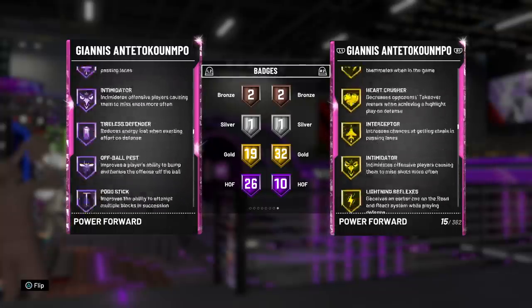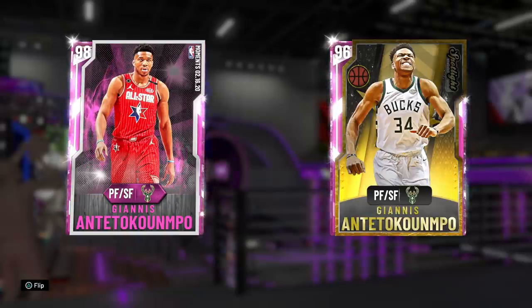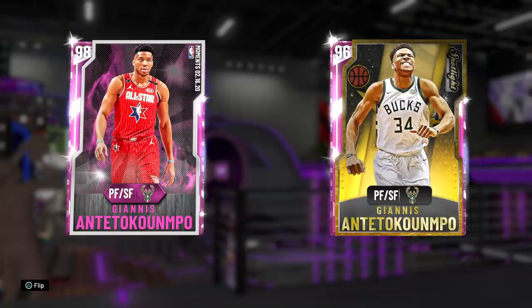The badges are really what takes this card over the top compared to the other one — having Hall of Fame floor general, dimer, and stuff really goes a long way. That's kind of why I already think Giannis is worth the upgrade. Obviously one is free versus one that's probably going to be like 400k MT, so it depends on where you're standing. But this Giannis is looking insane, and I'm ready to see what this man can do. Let's hop into a game and see what the Greek Freak is all about.